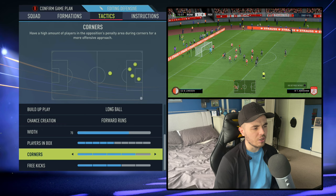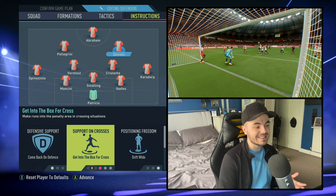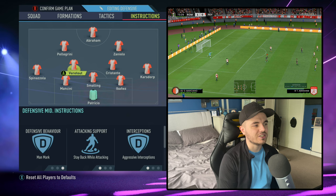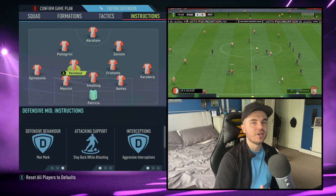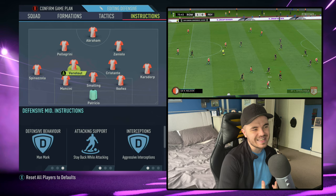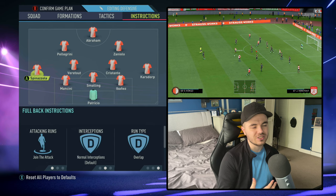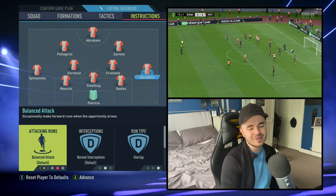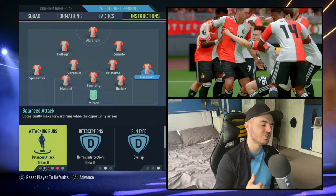Corners stay on 4 to get the tall center backs in, but free kicks drops to 3 as they're less committed — they feel they can hurt teams more on corners. For player instructions: Zaniolo is now on balanced crossing runs instead of getting to the box, reflecting that one of them might stay on the edge. Veretout is now on stay back while attacking, so both midfielders act as protective defensive midfielders — more of a Cristante-and-Olivera pairing. Karsdorp's attacking runs are now balanced rather than get forward, making him more selective about when to join attacks.